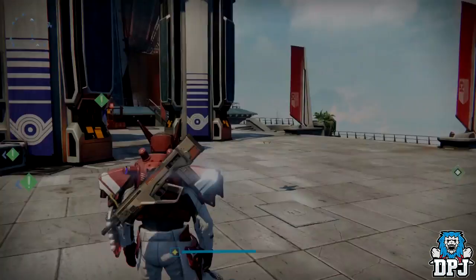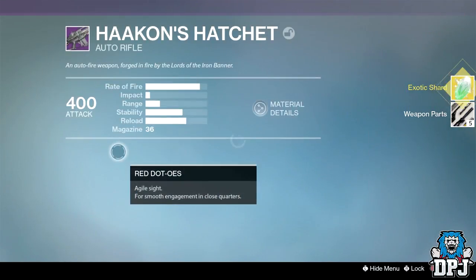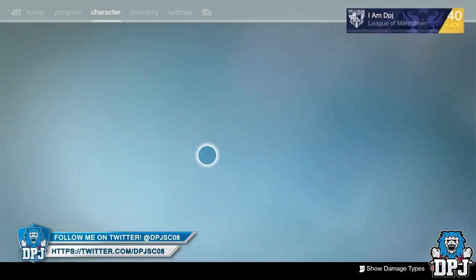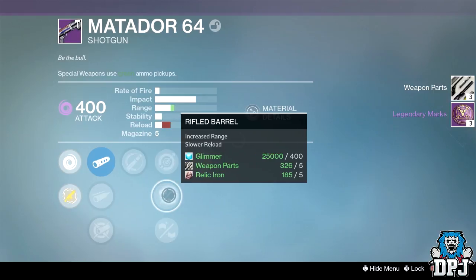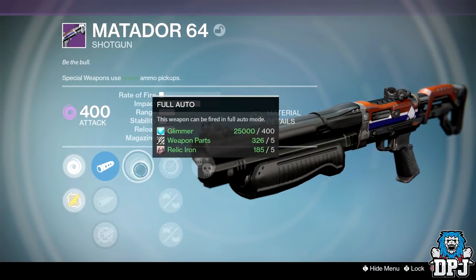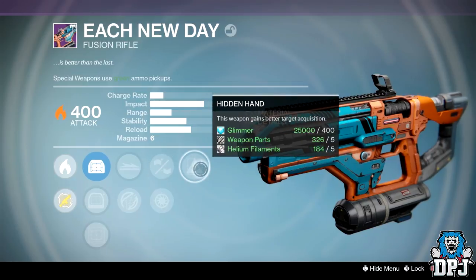Let's check out some of these before opening that Crucible package. I've got this Hawkmoon — don't need that, get rid of it straight up. On the Matador we've got Replenish, Feedstock, Appended Mag, Small Bore, and Icarus — not very good, I had a better one. The Matador also has Full Auto and Crowd Control with Rifled or Reinforced and Aggressive — not too bad, but I don't like Full Auto on shotguns. I'll keep it anyway.